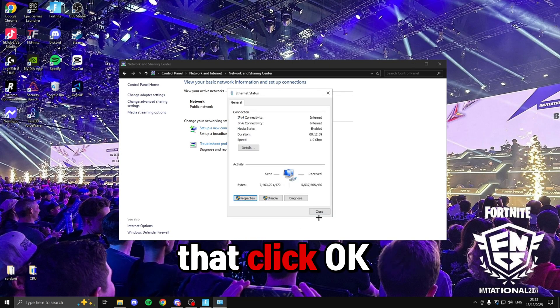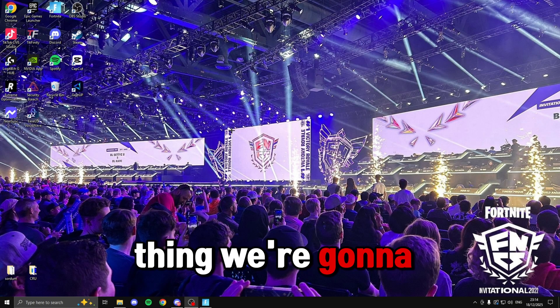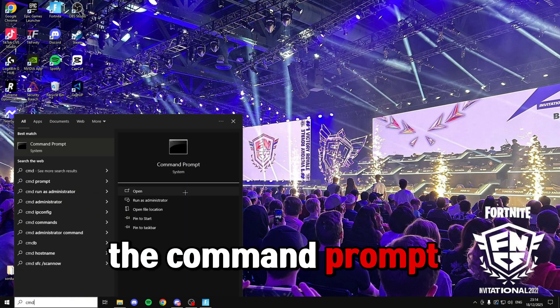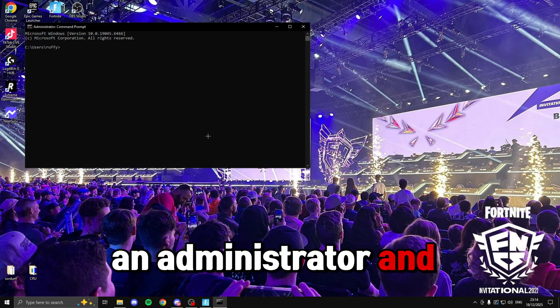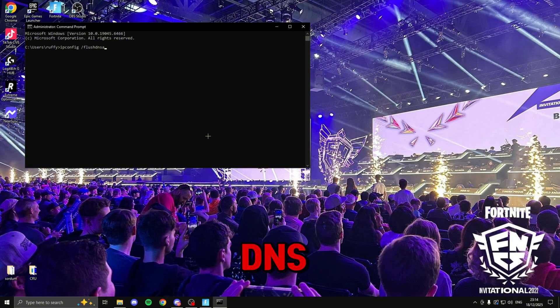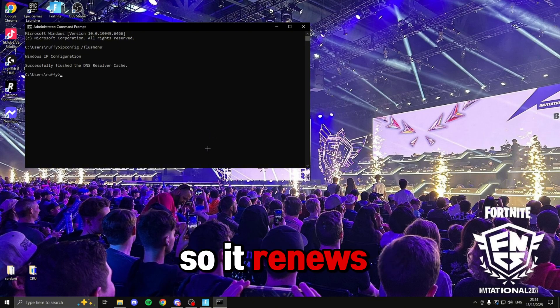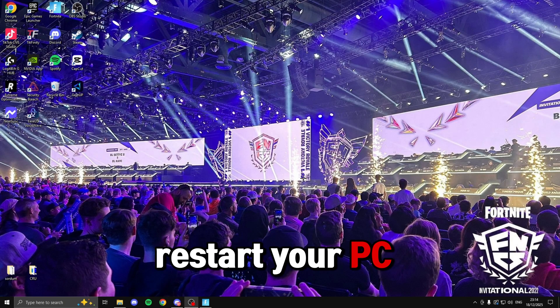The last thing for ping is to open Command Prompt again as administrator. Type 'ipconfig /flushdns' and press Enter — this flushes your DNS so it renews and all the cache is cleared. Once done, exit out of this and restart your PC.